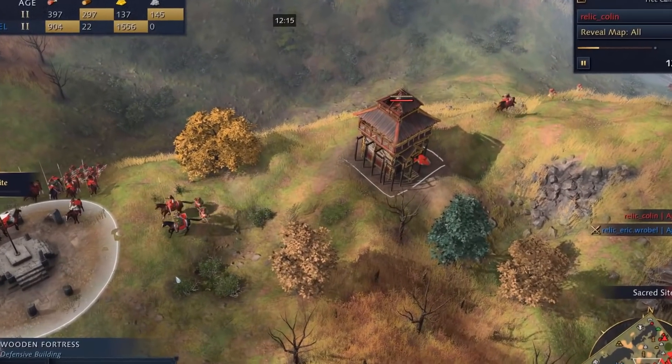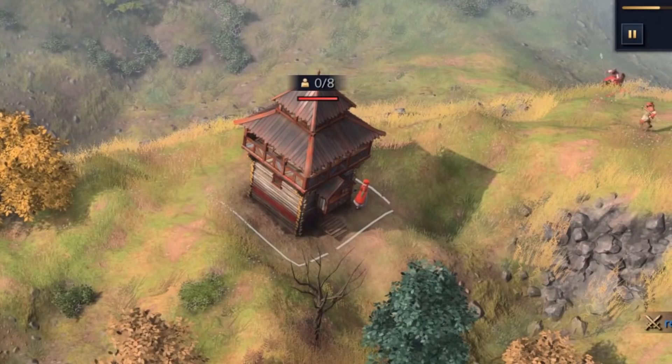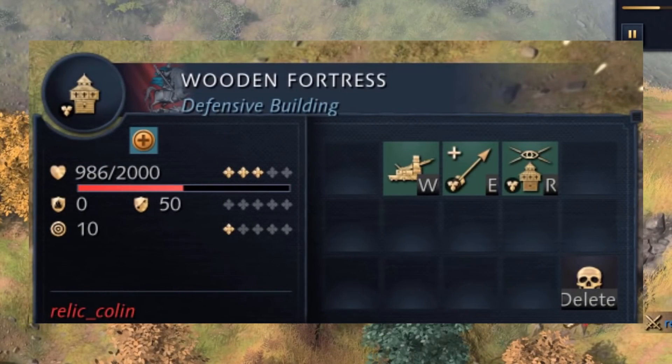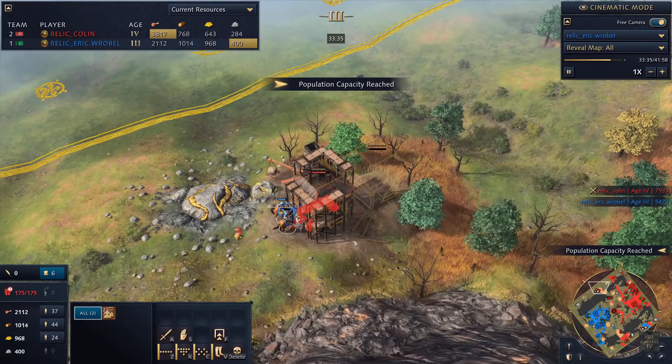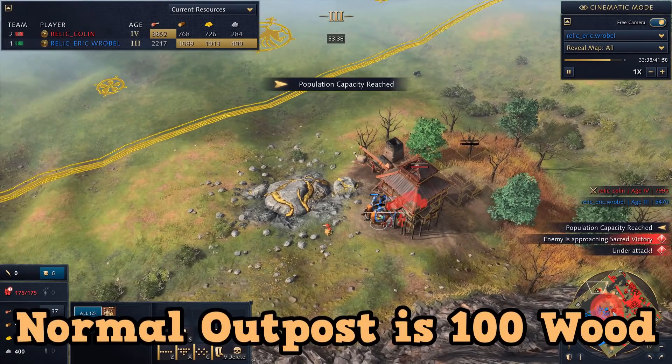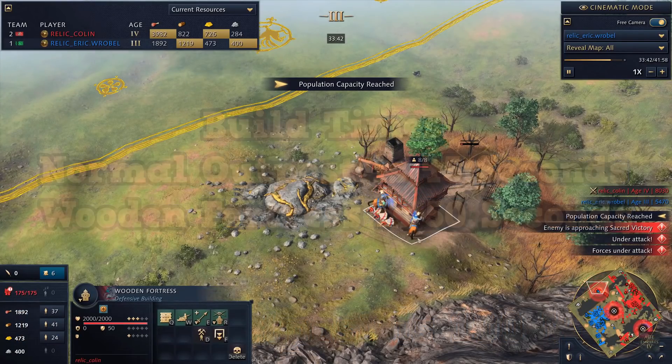Let's look at the rest of the unique buildings available to the Rus now. The wooden fortress is available in Dark Age and replaces the outpost. It has 2,000 HP and garrisons 8 units, compared to a normal outpost having just 1,000 HP and garrisoning 5. The drawbacks are a higher wood cost of 175 and it takes 5 seconds longer to build than regular outposts.